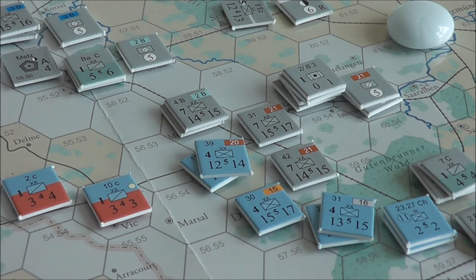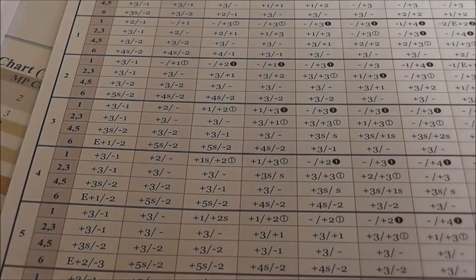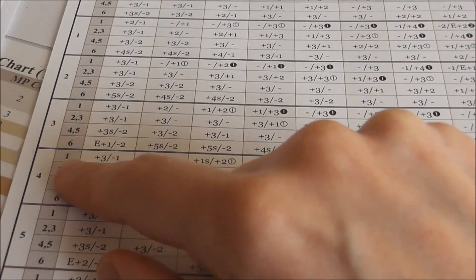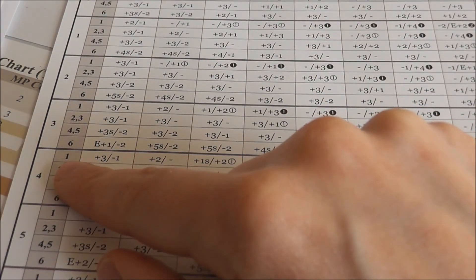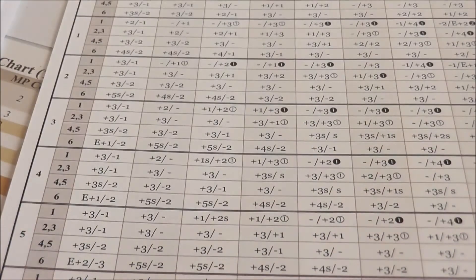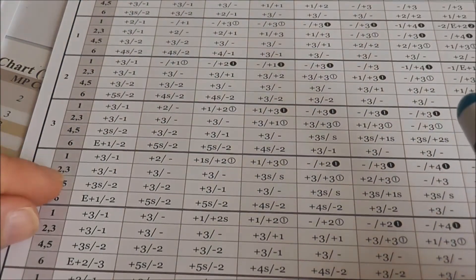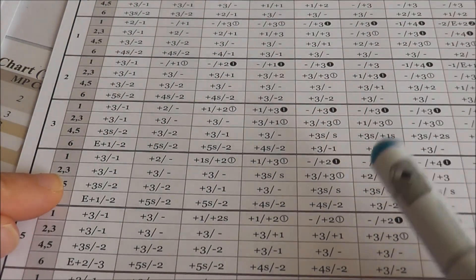Now we check the combat results table. We look for the die roll on the left and locate line four — that is for the unchanged white die of four. The black die was a two, so we take that line.